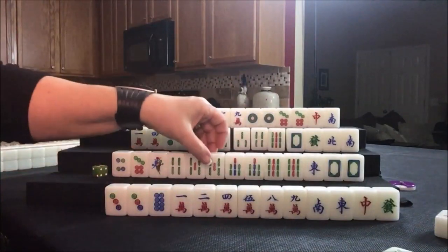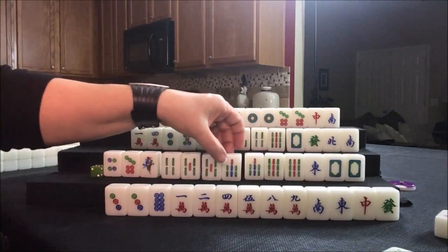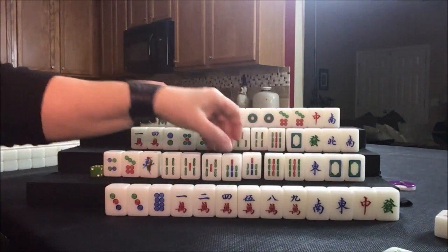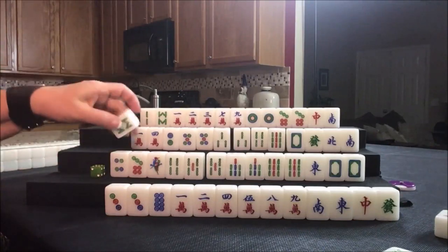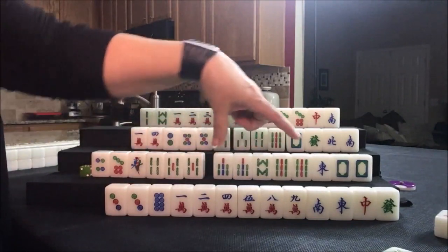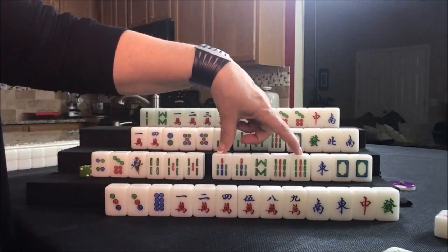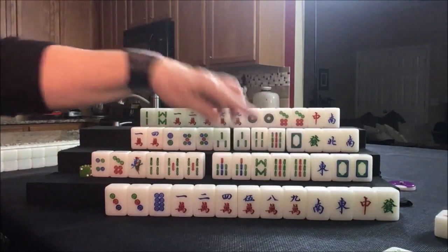Up here now, we want to pung, pung, pung. If we chow, that's going to break all this up — I think I'd rather pung. Eight bam. That was a good choice. Got some flexibility there. There's a potential pure double chow — seven, eight, nine in two chows in the same suit. Let's discard the four dot.